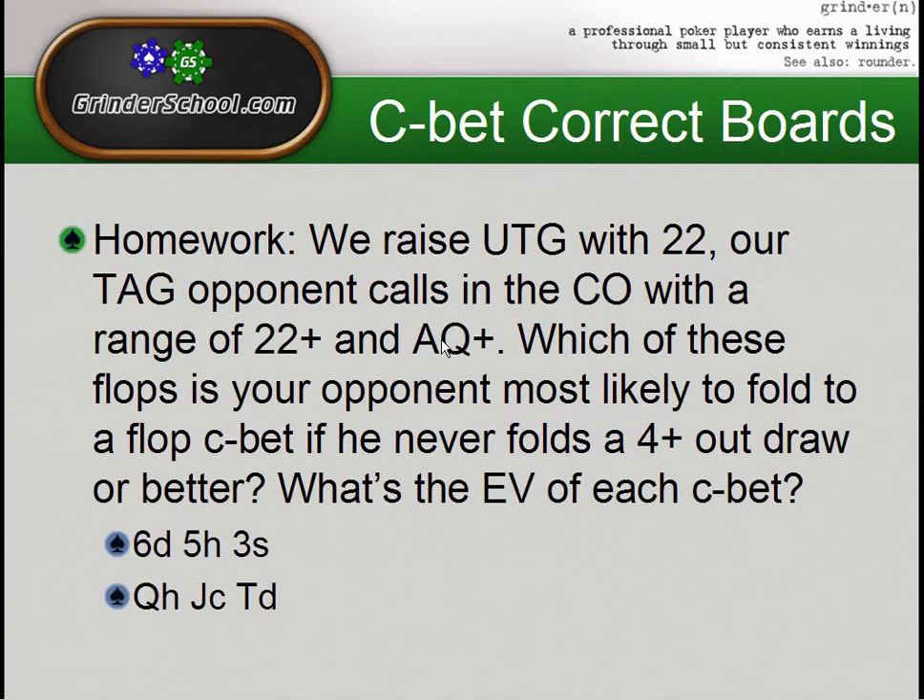We had two homework problems last week. The first one — I wanted you guys to really realize which boards were better to continuation bet, given that we had the exact same hand and our opponent had the exact same range. The question was: we raised under the gun with pocket twos, we have an opponent in the cutoff who calls us, he was a tight aggressive opponent, and his range is almost exclusively twos or better and ace-queen or better. Which of these flops is our opponent most likely to fold to a continuation bet if you never fold a 4-out draw or better? And what's the EV of each c-bet?